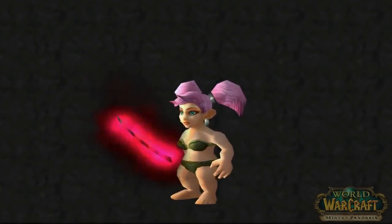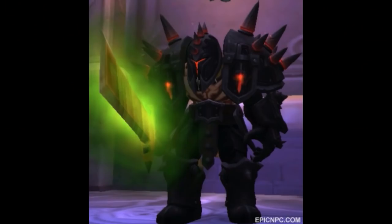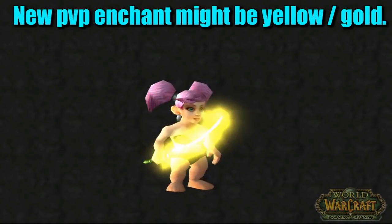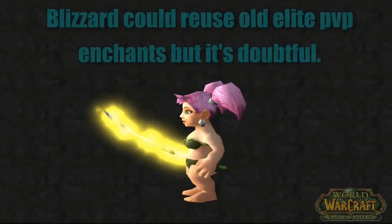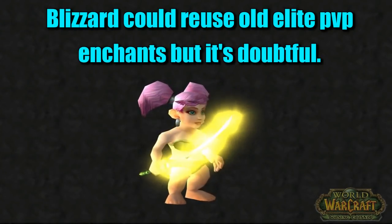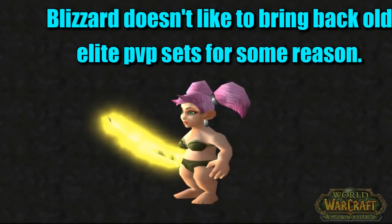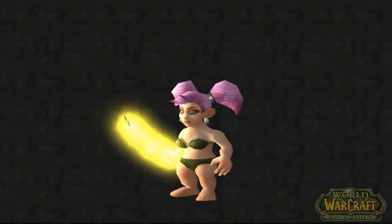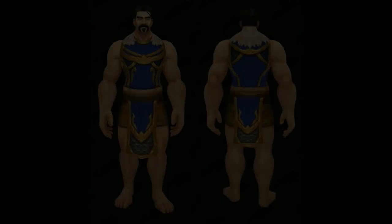I'm also hearing that Blizzard might reuse old elite PvP enchants — for example in MoP you had Glorious Tyranny which was red and white, and Primal Tyranny which was bluish, and in Legion you had the green enchant. But the rumor is that the enchant this season is going to be a goldish, bright yellow color. That actually makes more sense than reusing old enchants, since Blizzard doesn't like to put elite PvP items back in the game, so it's probably going to be a new bright gold-type enchant.